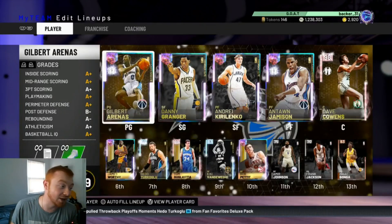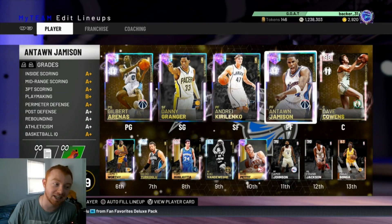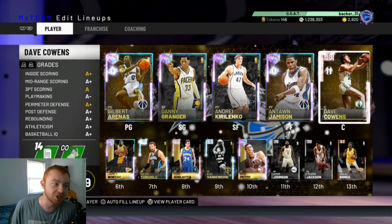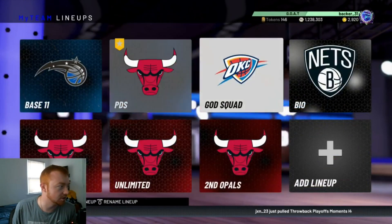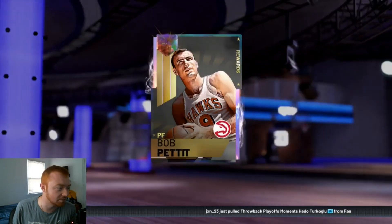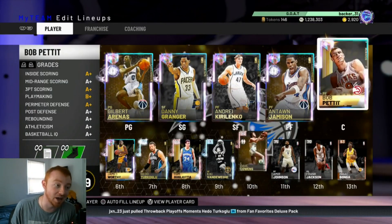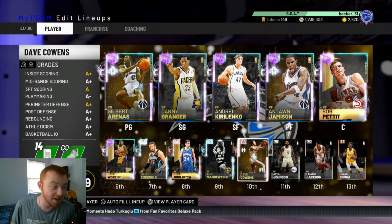In the starting lineup we do have Gilbert Arenas, and in the backcourt with him we do have Danny Granger. Obviously in the frontcourt we have Carolinko, Jameson, and Cowans. Cowans is very small for being our center, which kind of sucks. He's 6'9, and Pettit is 6'9 as well, so I'm actually going to just start Pettit — we might as well do that and have that full opal starting lineup.